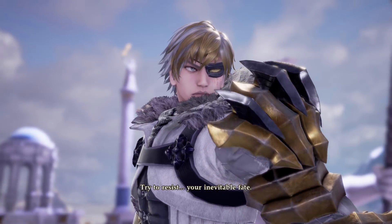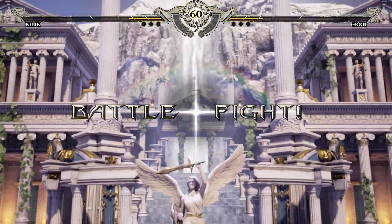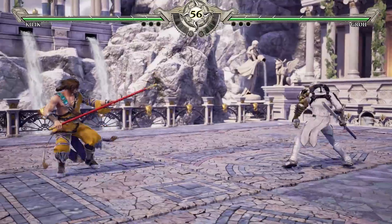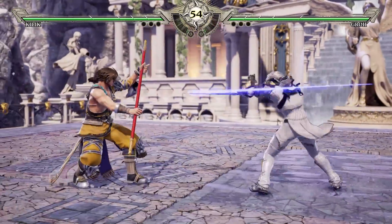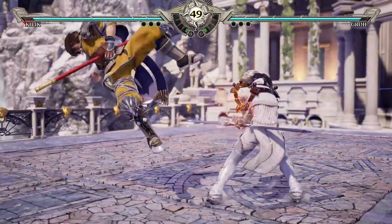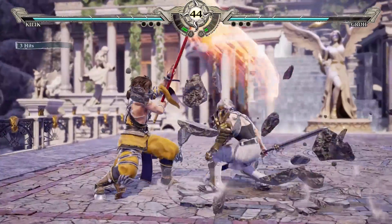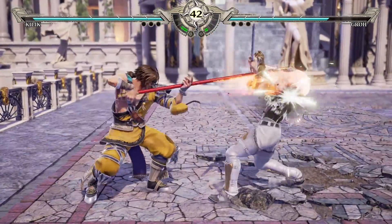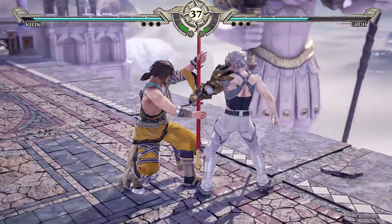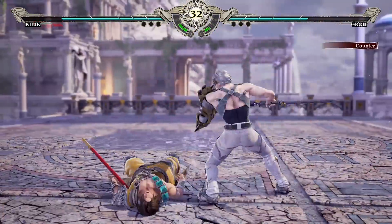I think Groh is kind of a good example of what they can do with newer design choices, considering he is a new character to the franchise. Between the videos we just watched - the Mitsurugi/Killik set - and this, it's about a half hour, 45 minutes. I'm using a few new strings. I figured out this was quite a consistent follow-up to any launcher, though I'm not quite sure if that's a true combo or if you can air control out of it. And we learned how to tech throws right here.